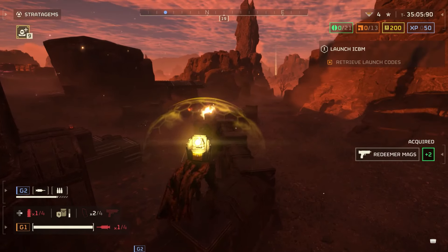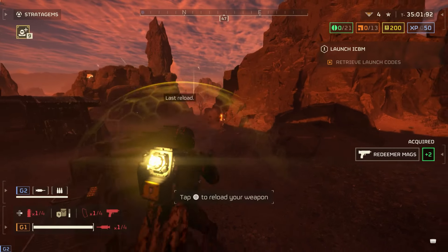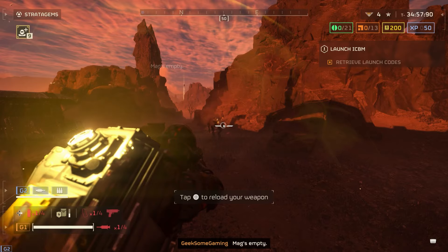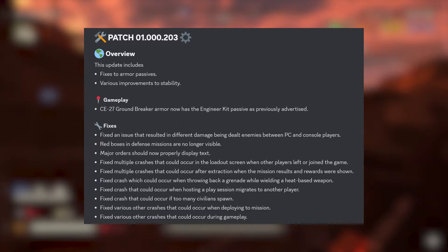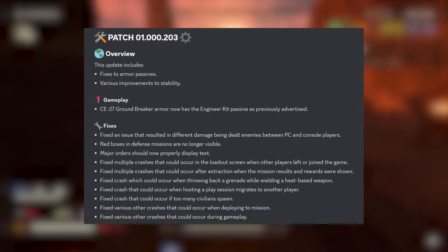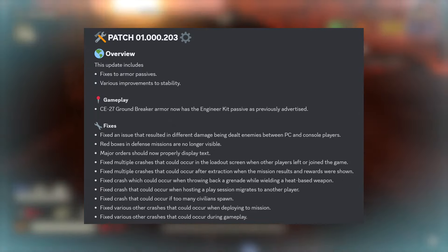This video is just going to detail what the fixes are, but sadly the list of known issues seems to be getting bigger. The update is for gameplay — the CE-27 Groundbreaker armor now has the Engineer Kit passive as previously advertised, which is now actually being fixed with the correct passive for that armor.